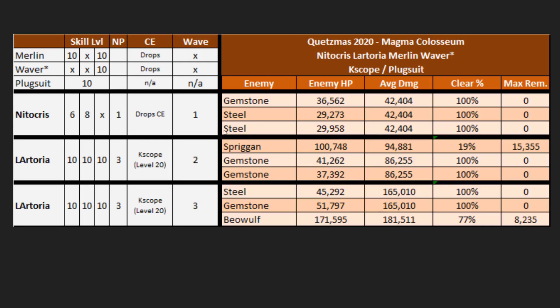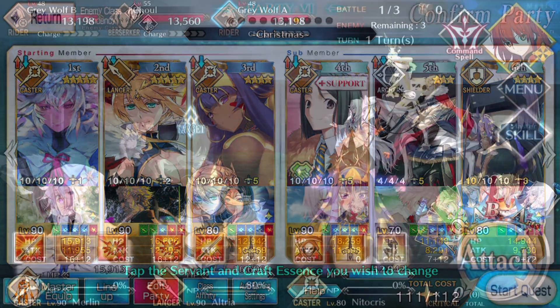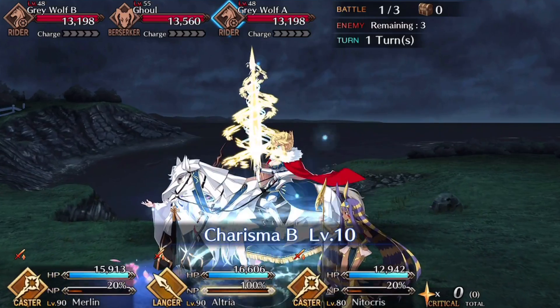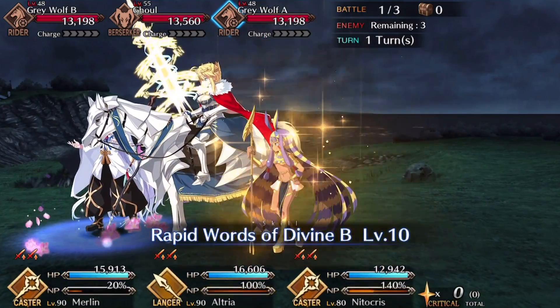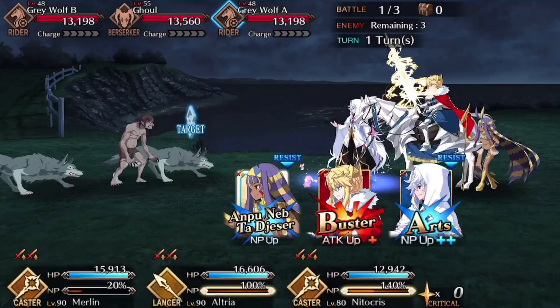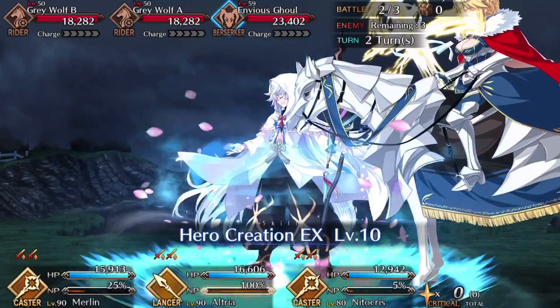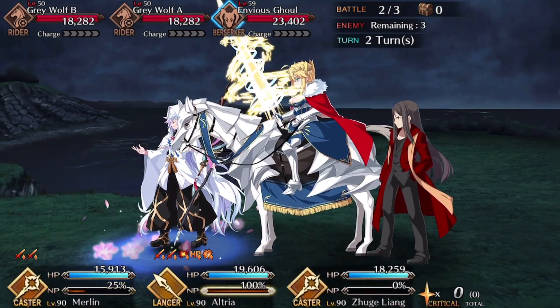For the skill order, start with Nitocris, Lartoria, and Merlin on the front line. Pop Merlin's attack skill — that gets Lartoria up to full charge. Then pop Lartoria's attack skill, giving Nitocris even more oomph. Pop Nitocris's charge skill and NP. You should 100% clear all enemies without relying on death procs — fully automated. On turn two, use Merlin's Buster up skill on Lartoria, swap Nitocris out for Waver, and fire Lartoria's NP. The Spriggan dies outright only 19% of the time, with worst case 15.3k remaining HP — especially with a Buster NP in the lead.